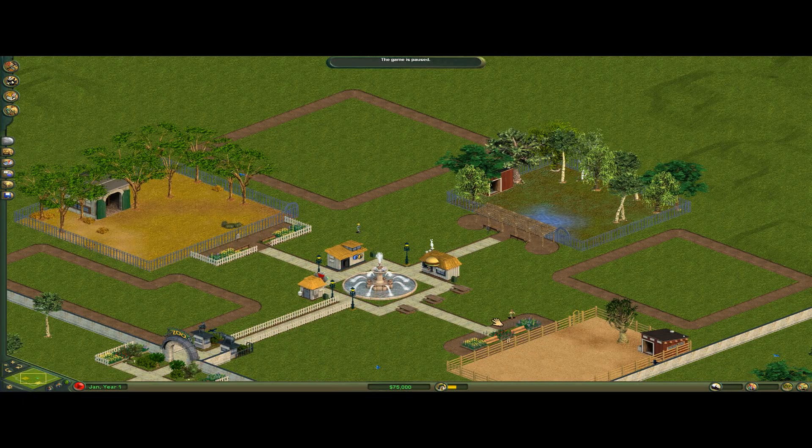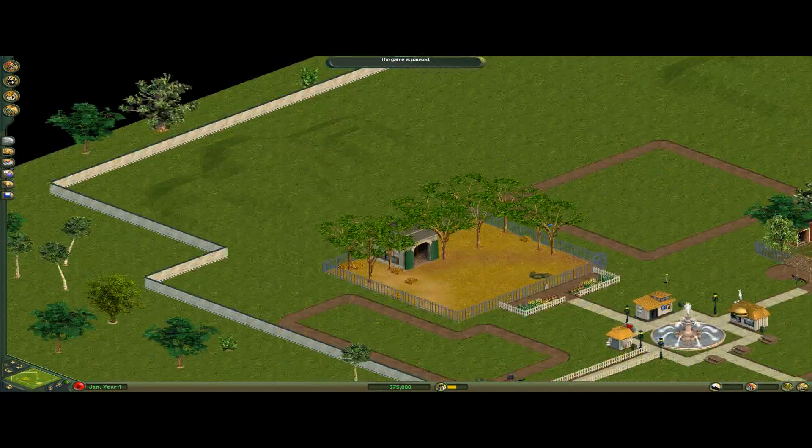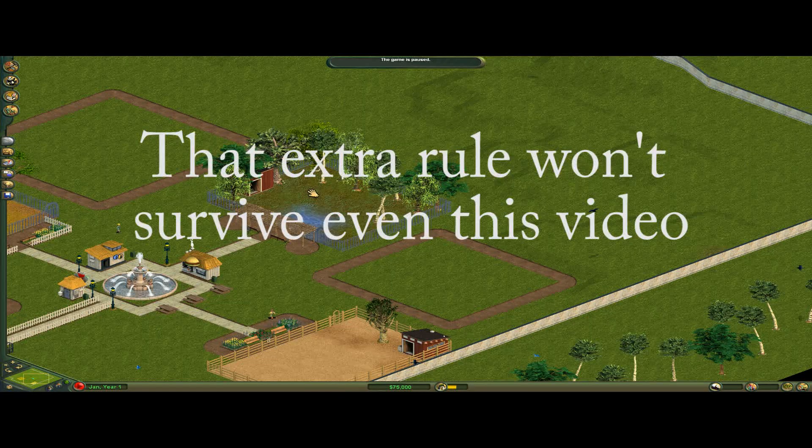I'm going to do a challenge as I'm playing through these: I am not going to sell anything. If there's excess junk out here, like $30,000 worth of extra trees laying around, I'm not going to sell them — unless the tree is within the boundary of an exhibit I want to build.